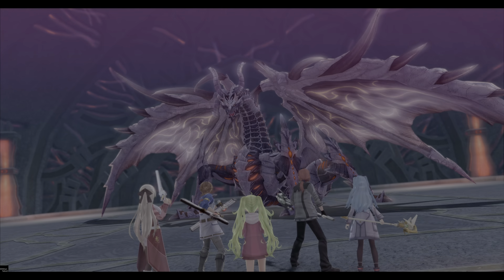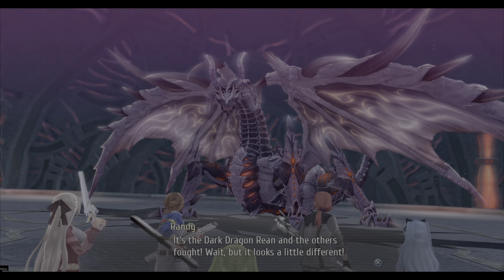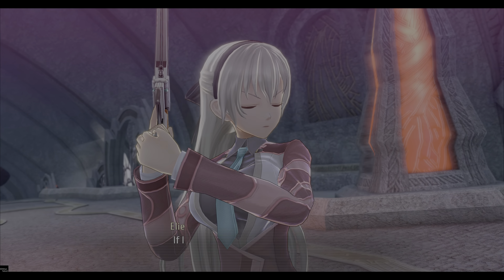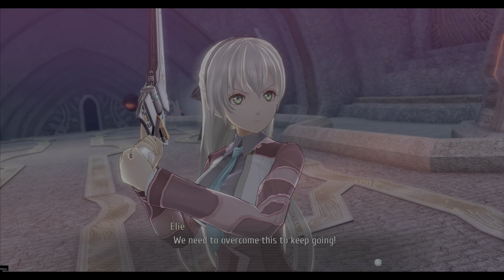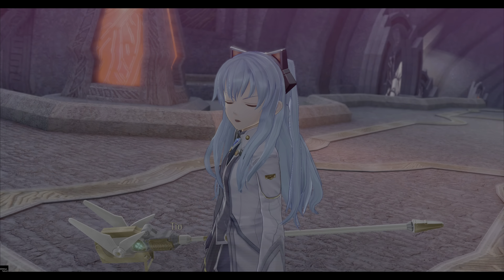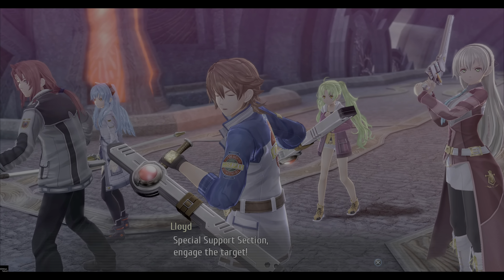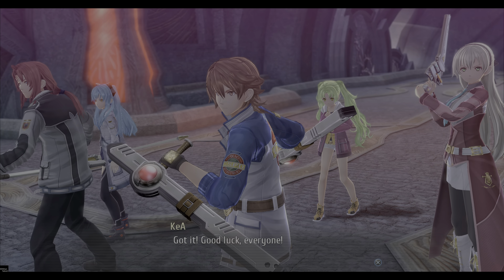Is it a cryptid? It's the dark dragon Reed and the others fought. Wow, yeah, it definitely looks different. It's a copy the pale created to stop us. I guess anything goes here. If I back down now, Bell would never let me live it down. We need to overcome this to keep going. End of the day, it's just a big cryptid — nothing my Berserker can't handle. Aion system limiter unlocked. I'll blast this thing straight to the moon. Special support section, engage the target. Make the most of your combat links. Kia, fall back and support us. Got it, good luck everyone.